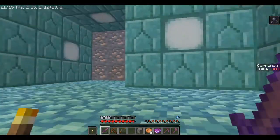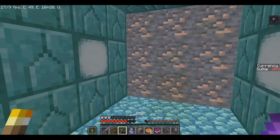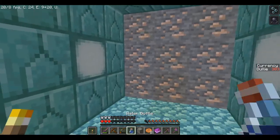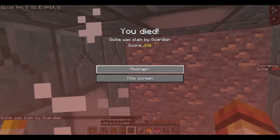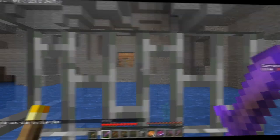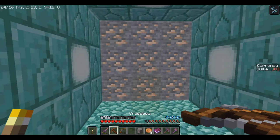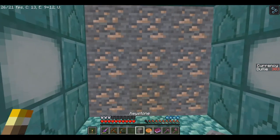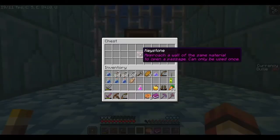I died, so my water breathing potion isn't in effect. Water breathing — okay, we're safe. Slain by a guardian. Okay, I got rid of the guardian, he was being a pain. Now I must hold the keystone in hand — and there we go.